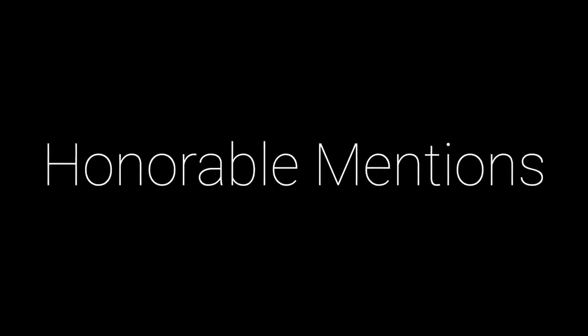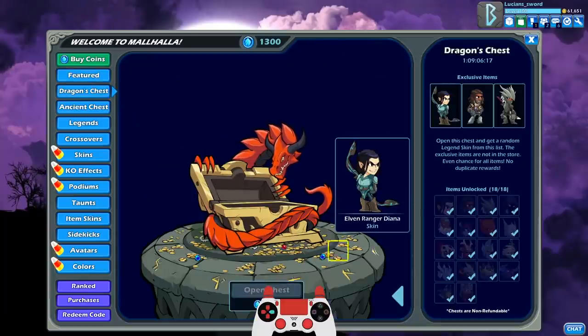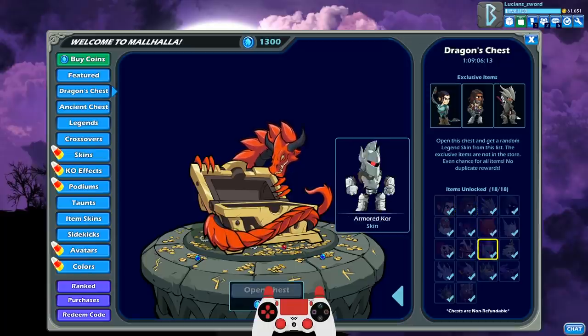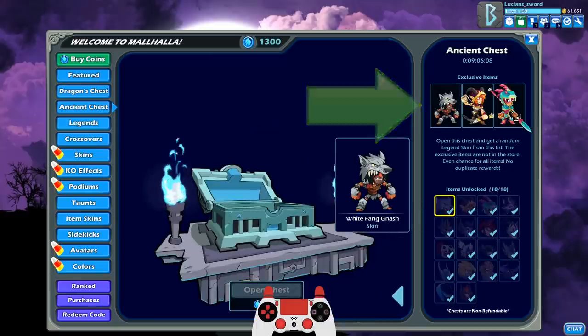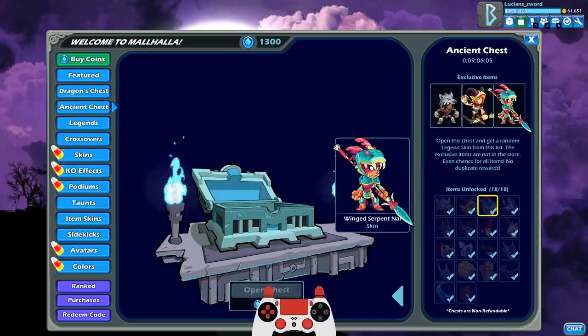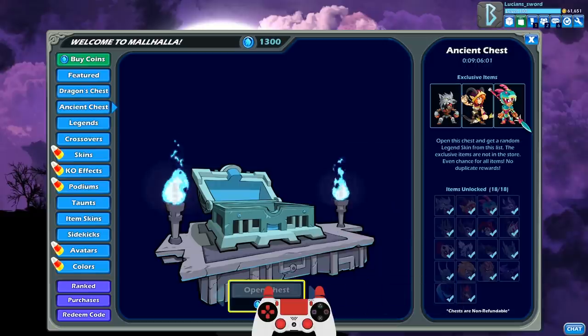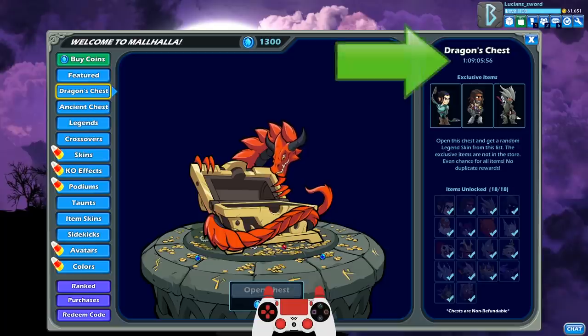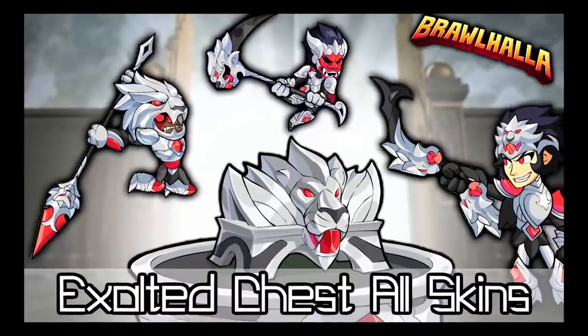Now let's take a look at some honorable mentions. Chest Exclusives: the Brawlhalla store always has at least one or two chests in rotation, each containing a variety of skins and three exclusive skins per chest. Since you get a random skin when opening a chest, the chance of getting an exclusive is low if you don't already have the other skins. And since the chests are only available for a short time and then take months to show up again, the exclusive skins are somewhat rare.